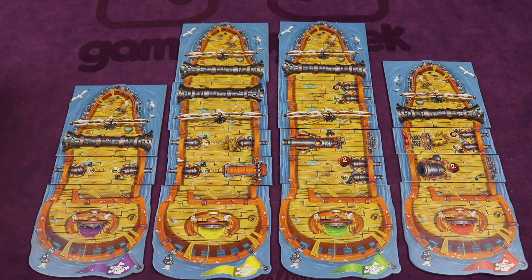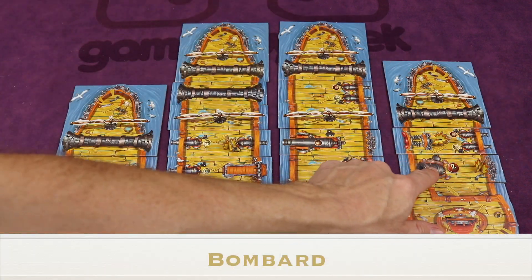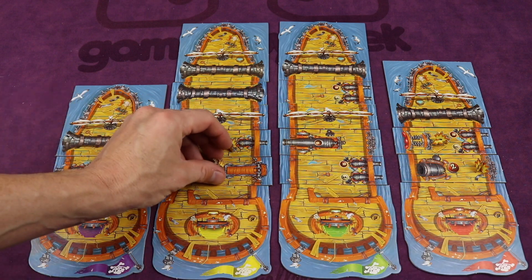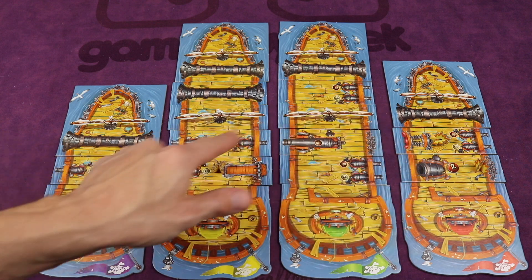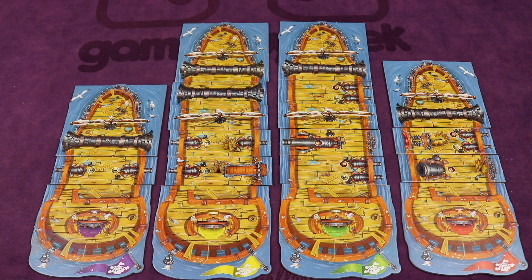A short cannon acts like normal and hits the tile next to it. A bombard shoots over one ship to the next and cannot be defended against with anything — it always hits. So this hits the target, and ships are reduced accordingly.